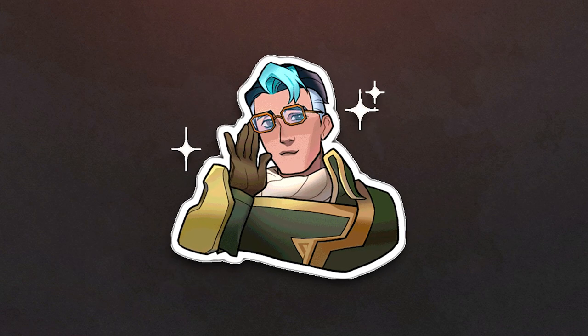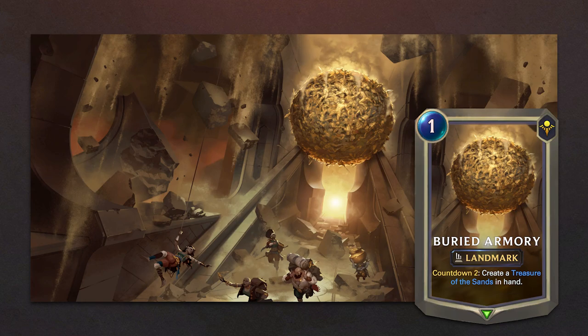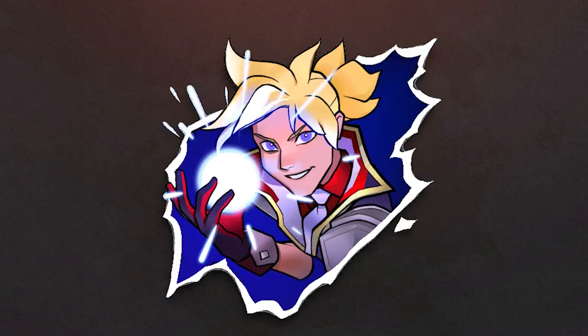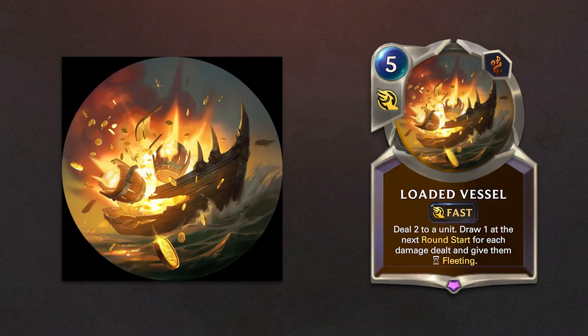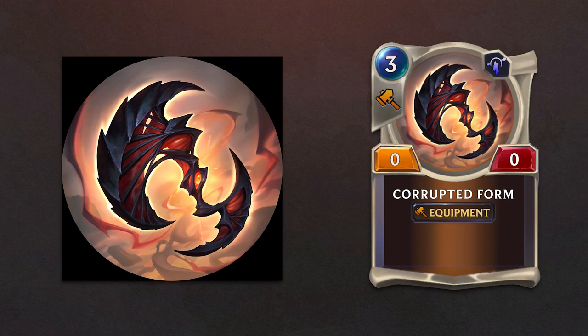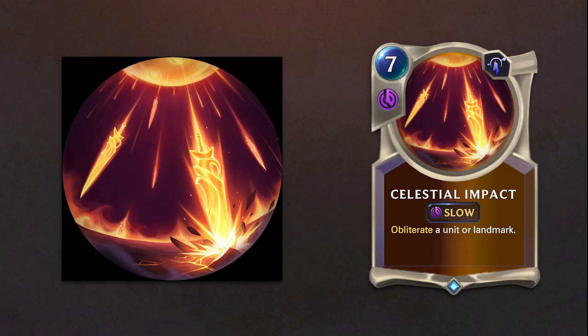Among the other cards of the expansion we are getting 2 new landmarks: Buried Armory, which creates the equipment Treasure of the Sands, and Back Alley Bar. New spells include Silence and Suppress, Hexbliterator, Loaded Vessel, Seal in Steel which creates the equipment Corrupted Form, Quietus, Heavy Metal, and Celestial Impact.